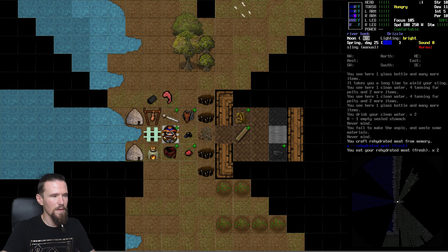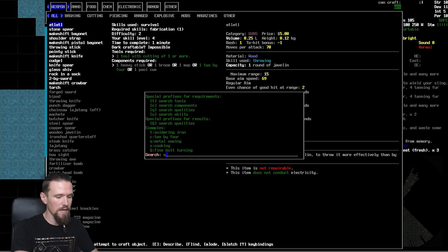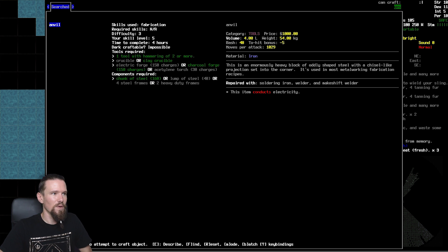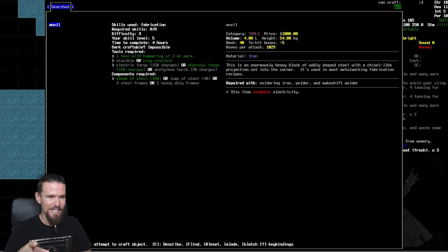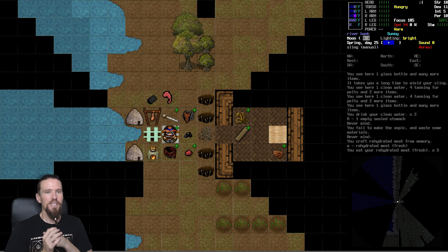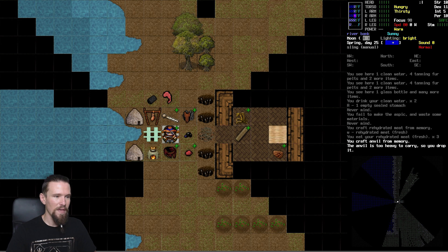We're still hungry so we'll rehydrate three pieces of meat - it doesn't take long and we'll just eat it as is. Not exactly yum, but it gets the job done. Now we have everything we need to make an anvil and sure enough, we do! Difficulty is three, our skill level is five, so no issues. It's going to take four hours - we're going to be sitting down melting a huge amount of metal into an anvil. Probably not perfectly done but if it's close enough to an anvil it'll work out.